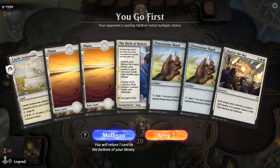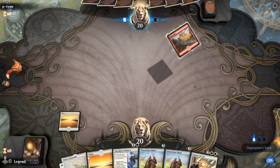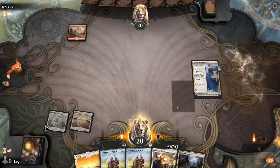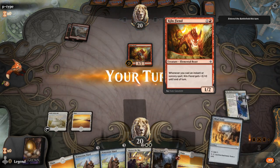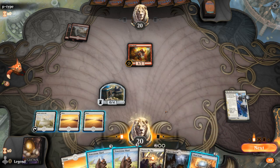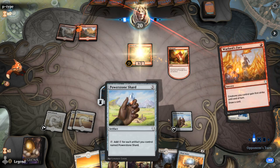We're on the play and this hand has a lot of mana but doesn't really have a payoff card yet — hopefully we can draw one. If we find a Karn we're in great shape; if we find one of our more expensive angels we're good to go. Turn one mountain — opponent's holding a one-mana spell it looks like. At the very least we can sink mana into the Castle if we don't draw anything else. Turn two Kiln Fiend — this card can be very scary, but we do have a 0/4 wall to protect us already. We'll play Powerstone Shard, and next turn make a lot of mana with the second Shard.